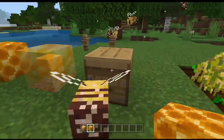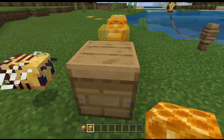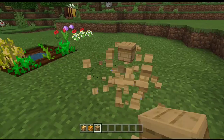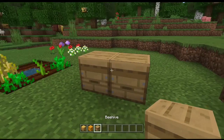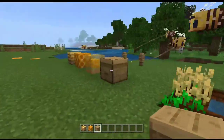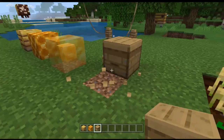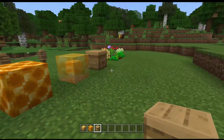Moving on, the next block is the beehive. When I break this one, we also have bees inside, so it functions the same as the bee nest.